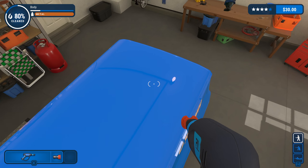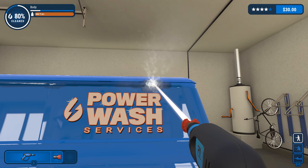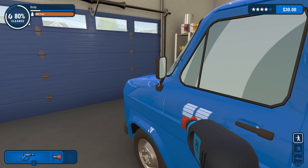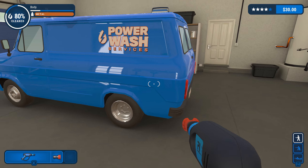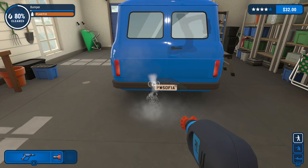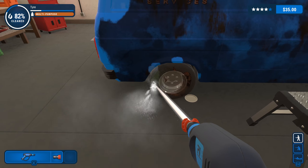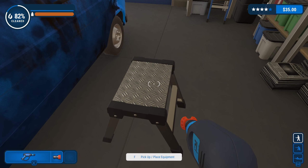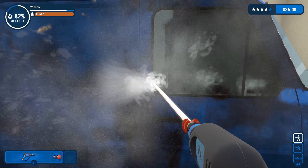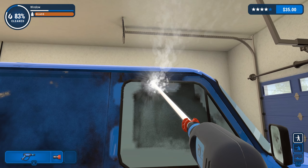You really do need to use the attachments because it just doesn't work otherwise - you can't just cheese it. That looks pretty good. Some of the attachments don't get this stuff, you need to get in there and get the nitty gritty. We know that this bit here is going to be fiddly so we'll do that first, then we'll get the big hose and do the whole side at once so all the little crappy bits should be done.